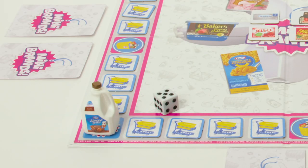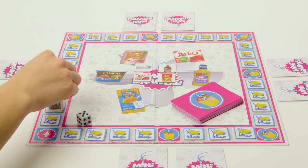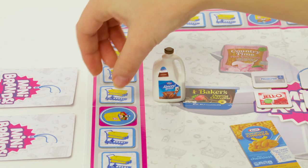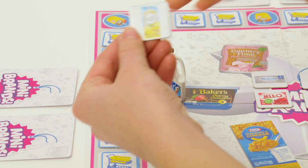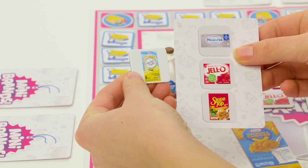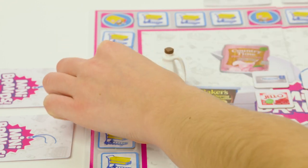Roll the dice and move your mini brands collectible clockwise to the number on it. Now here's where it gets interesting. Where does it land? A square with the tile face down? Flip it over. If it matches an item on your shopping list, pick it up and add it to your list. If not, leave it face up. It's now the next player's turn.